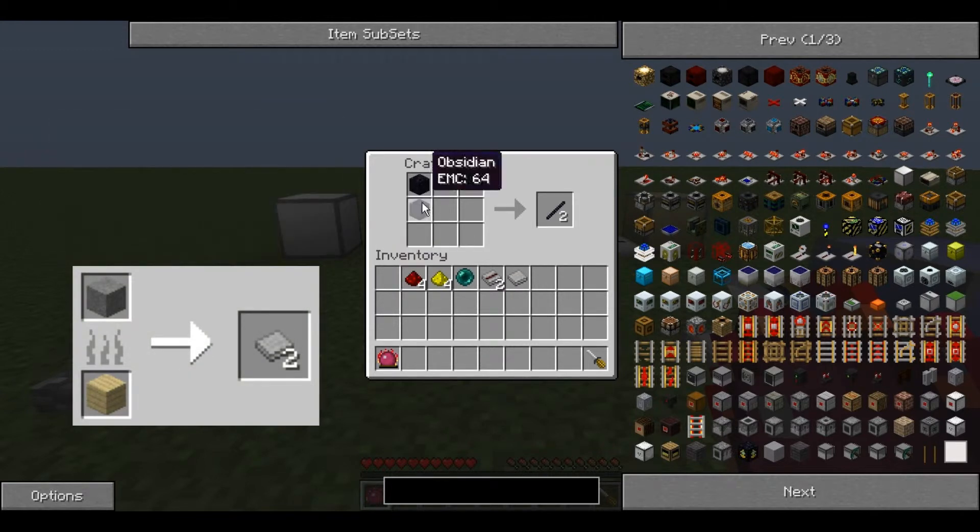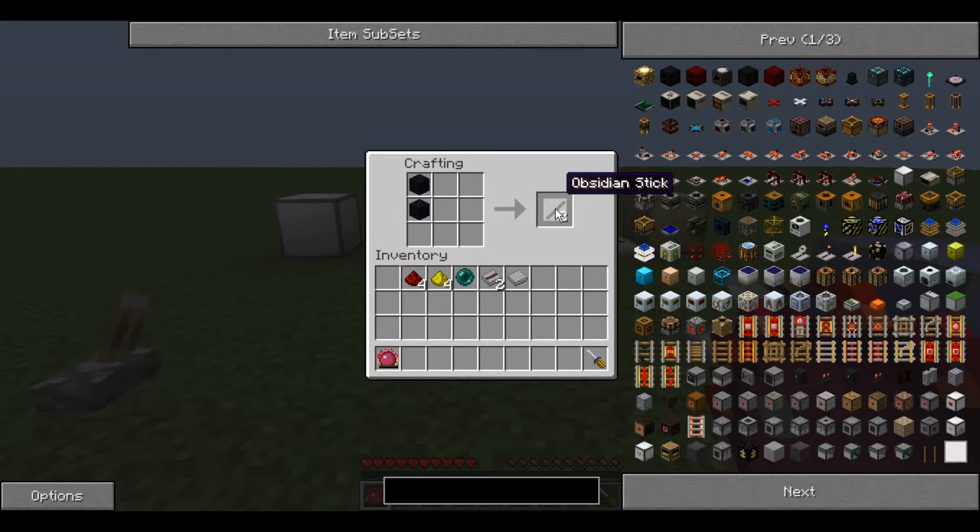First you place the 2 Obsidian one above the other to produce 2 Obsidian Sticks. Then you place the Ender Pearl in the centre and alternate Redstone and Glowstone Dust around it to produce the Reether Pearl. It is called this because the Wireless Redstone is transmitted through the Redstone Aether, or Reether.